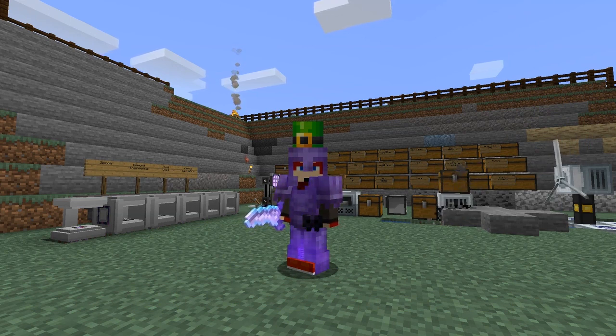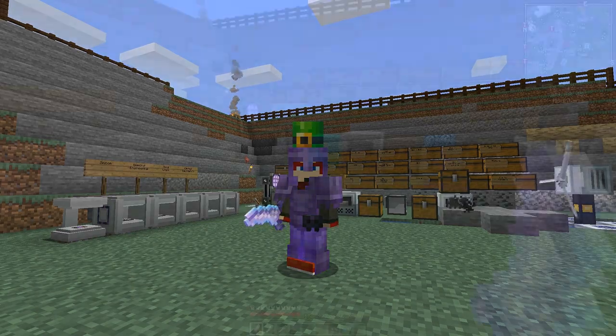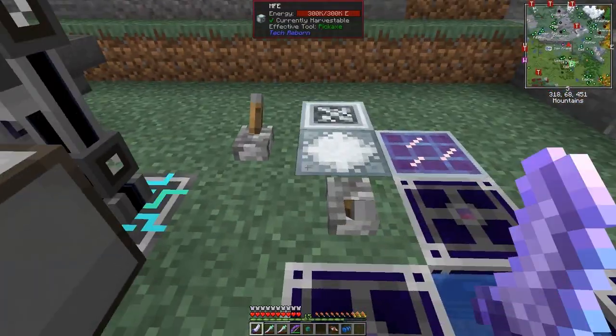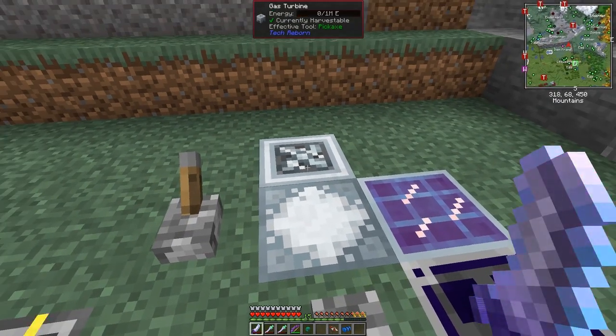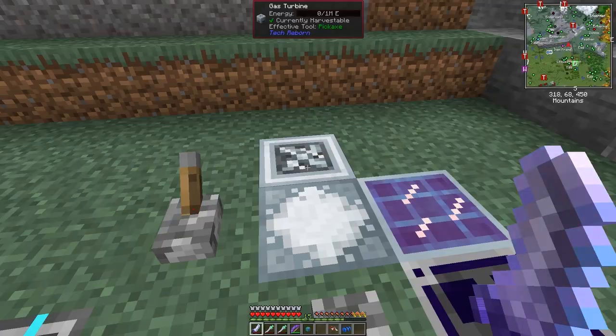Hello everybody and welcome once again to All of Fabric 3. Today we are going to do a little bit more work with Tech Reborn. One of the things I've done is put down an MFE, made another ultra ultimate solar panel, and moved the gas turbines here — it's got no fuel in at the moment.